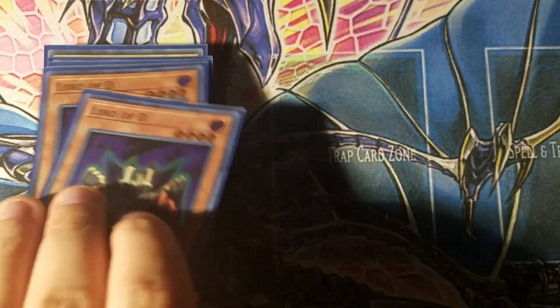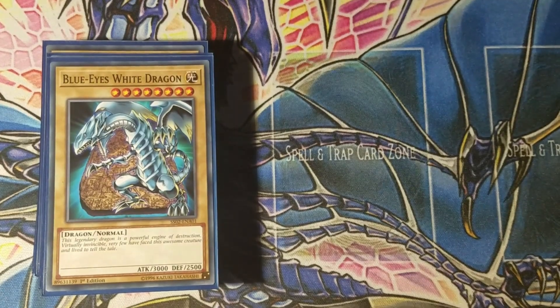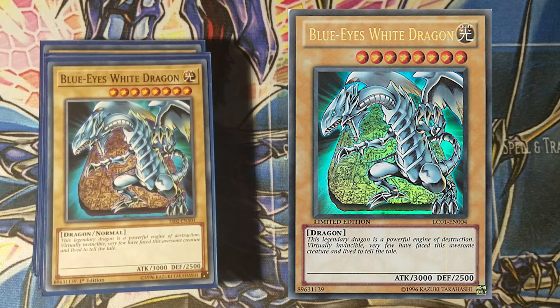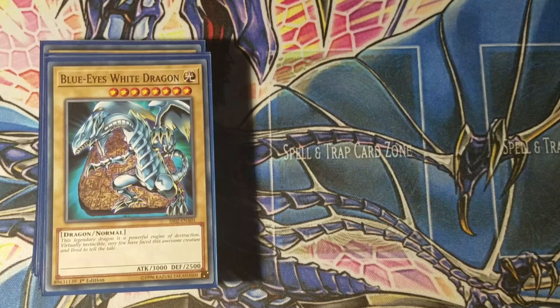Next, two Blue Eyes White Dragon — a 3000 attack dragon and a key OTK component. If you have Lord of D and Flute, you get it out with no problem. For example, with Lord of D on the field and two Blue Eyes, one Blue Eyes takes out your opponent's set monster and the other Blue Eyes plus Lord of D totals 4200 attack, more than enough to win. I run two because Blue Eyes is also a great target for Summoner's Art.